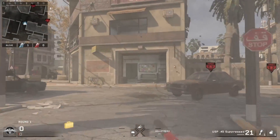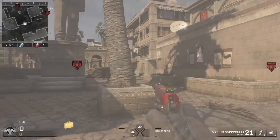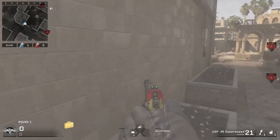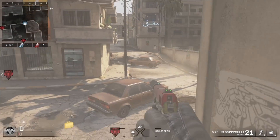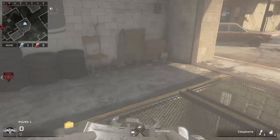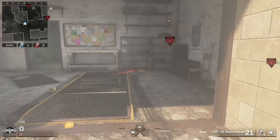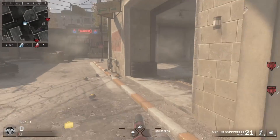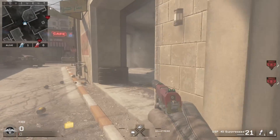Believe it or not, there are actually spots for the attacker side on this map too, since sometimes people like to push from the defender side. If the attacking team is not much of a rush team, the defending team sometimes likes to rush from right here if they see no one is back here or they don't hear anyone. This is where the first spot is going to be. It's a great spot — almost a guaranteed kill, because as soon as they rush in here, there's no way they're going to look directly down and to the right.